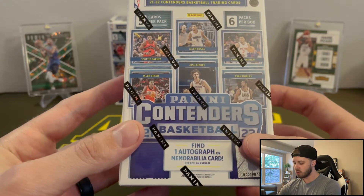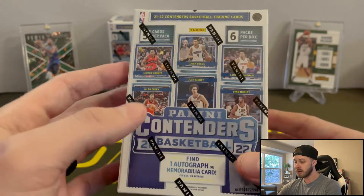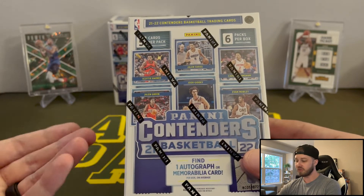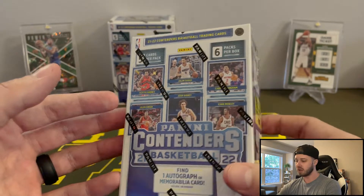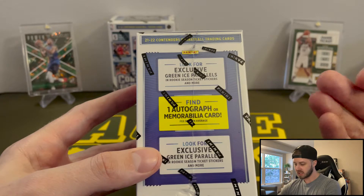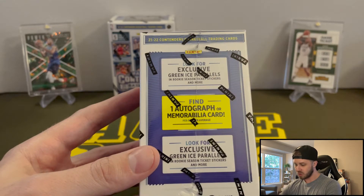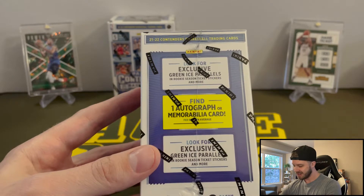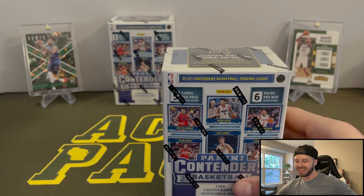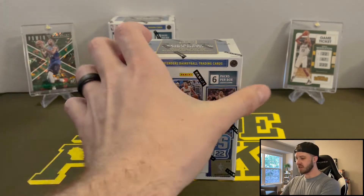We are still going to see one autograph or one memorabilia card in the box. I'm hoping those are going to be the green ice — that would be very cool to get one in the green ice parallel. Rookie season tickets and more. I don't know why it says the same thing twice on here; that must be a print error by Panini. Without any further ado, let's get into it.